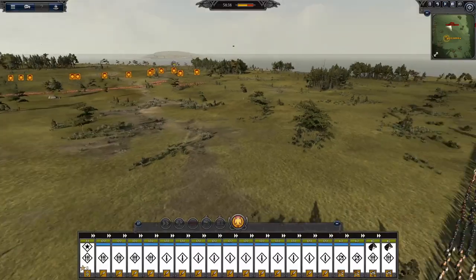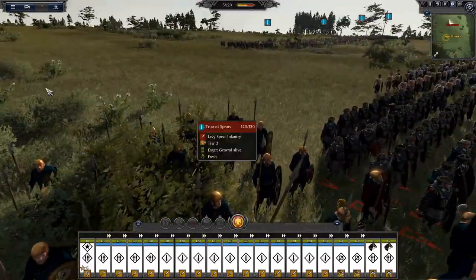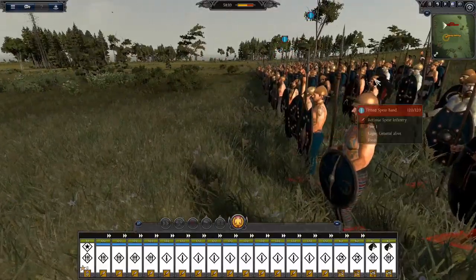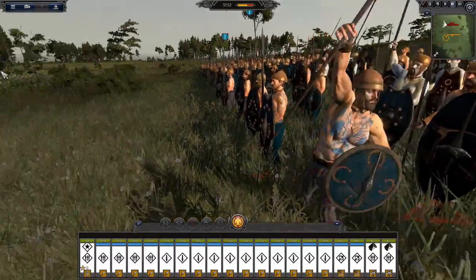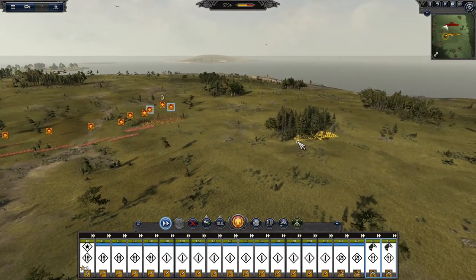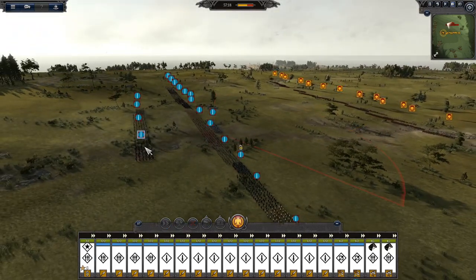I'll just fast forward while that all happens. They do look good in blue. These Druids - you can barely see them, they're only exclusive to the general, kind of weird. These Tested Spear Bands also look awesome - that just looks so like Iron Age Britain, just like what the Romans would have thought. Keep coming up boys. Unless you're the cavalry, then you can go wide to the forest. General can join in the forest and we'll hopefully be able to flank around some areas.